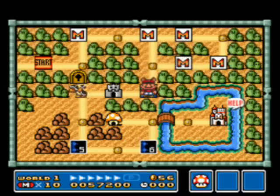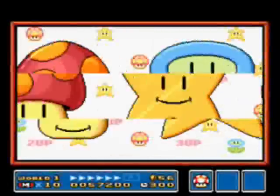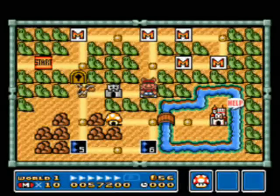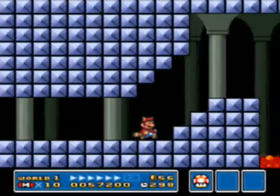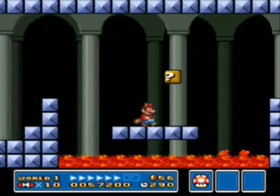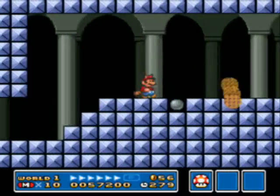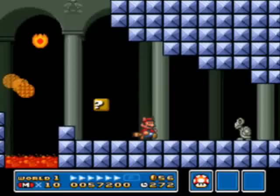Let's go to the spade house, where you can play a little roulette or slot machine game. If you get the mushroom picture, you get two lives. If you get the flower picture, you get three lives. And if you get the star picture, you get five lives. That's normally the distribution of one-ups through the slot machine game, and also through the ending cards game as well — so keep those numbers in mind.